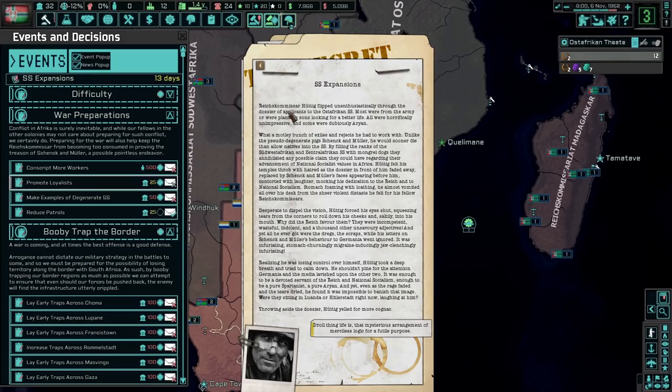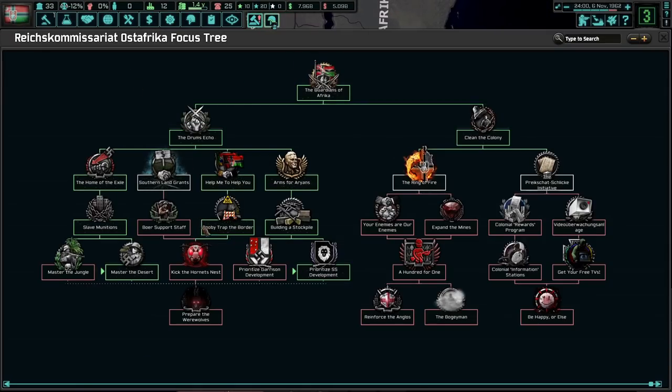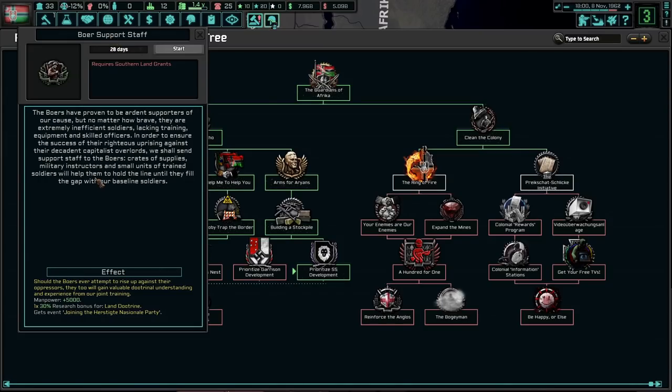Unlike the pseudo-degenerate pigs Shank and Miller, Huttig would sooner die than allow natives into the SS. By filling the ranks of the other Reichskommissariats' SS with mongrel dogs, they annihilated any claim to the advancement of National Socialism. Huttig felt his temples throb with hatred as Shank and Miller's faces appeared before him — contorted with laughter, mocking his dedication. He almost vomited all over his desk from the sheer violent distaste he felt for his fellow Reichskommissars. Throwing aside the dossier, Huttig yelled for Wachagniak. Let's go ahead and read one or two more focuses, and then we shall conclude this episode.